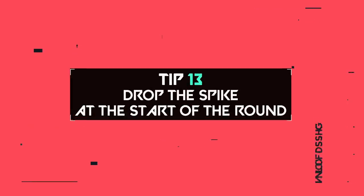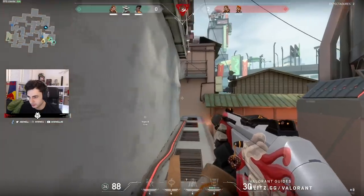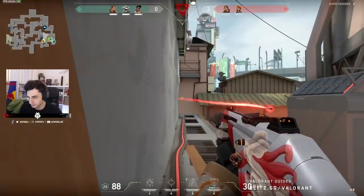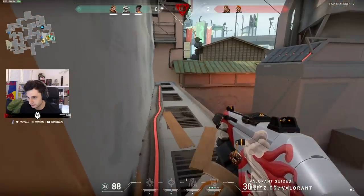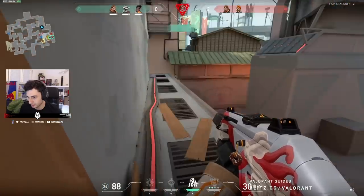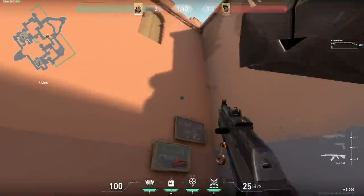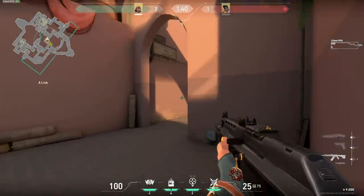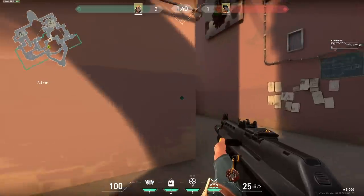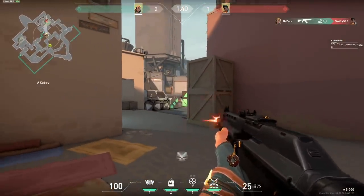Tip number 13: always drop the spike at the start of the round on the attacker side. Knowing where the spike is located is incredibly valuable to defenders, so keep it secret as long as possible. You also don't want to peek or push while holding the spike, as you could die and give it to the enemy. Drop the spike early, and only grab it when you see a gap in the defense and your team is ready to push.